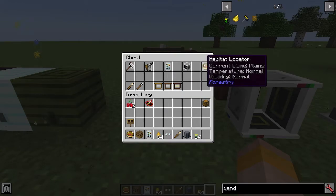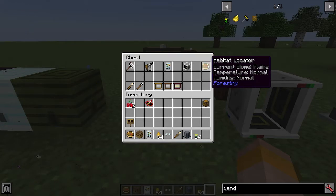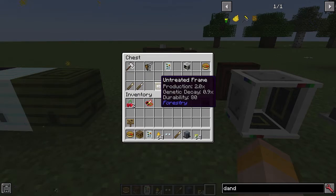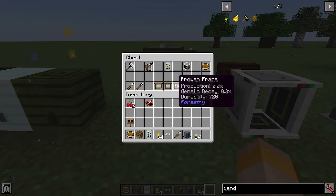Then we have the habitat locator — this is a really awesome tool where you can find the nearest appropriate biome for whatever bee you put in it. The grafter and the proven grafter, when you use these on leaves on a tree, you will always get a sapling when breaking a leaf, so super useful there. Then we have the frames, which I'll get into when we look at the apiaries — these actually improve the production of your bees and slightly reduce the genetic decay of ignoble bees.